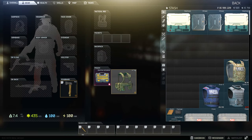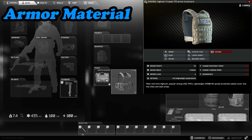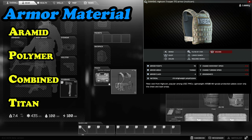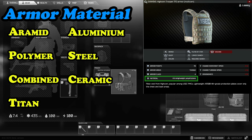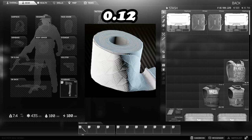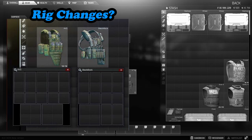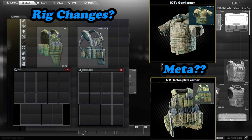My name is Chipper and in today's video we're going to be taking a closer look at the materials used for armors and why it's important when deciding which armor you should be using in Escape from Tarkov. This will be especially important with 0.12 just around the corner, as it will help you decide what armors you should be using if new ones are added in the patch, potentially replacing meta 0.11.7 armors.